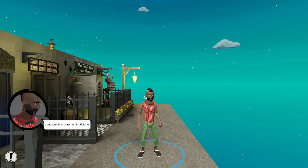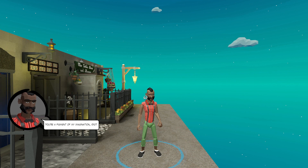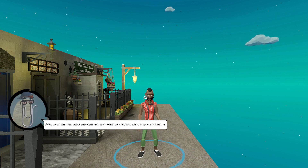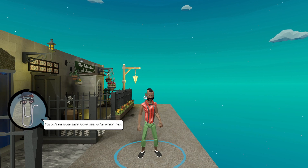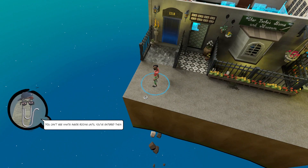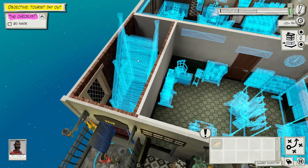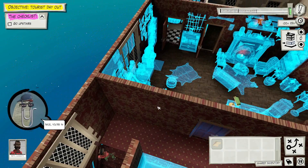It looks like some sort of historical place. A button command is contextual, so we have options for things we do - send signal, pick up, move somewhere, wait here. You can't see what's inside rooms until you've entered them. The ground is apparently falling away, so let's see if we can get inside - we basically need to open the door.